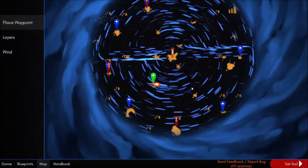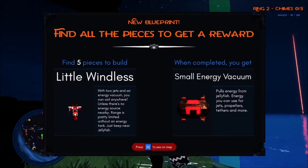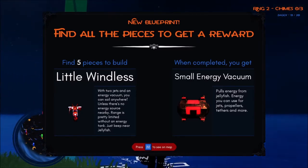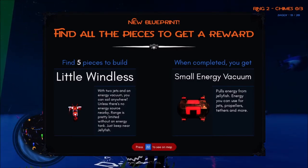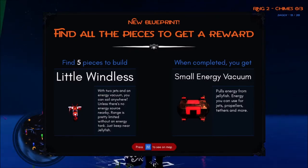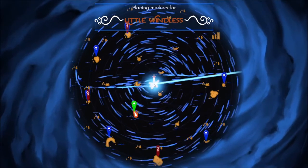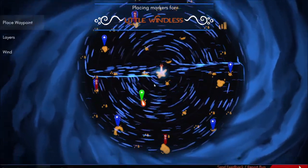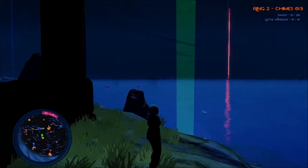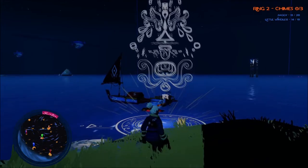Okay, where are we going anyway? A little windless with two jets from an energy vacuum — you can sail anywhere unless there's no energy source nearby; range is pretty limited without an energy tank, so just stay near jellyfish. So jellyfish can be used to pool energy. Jets and propellers and tethers — tethers, huh. That makes me think a little bit — maybe a raft, grappling things, or maybe just towing things, or tethering yourself onto something. By the way, the pink section around my map is energy, I think.